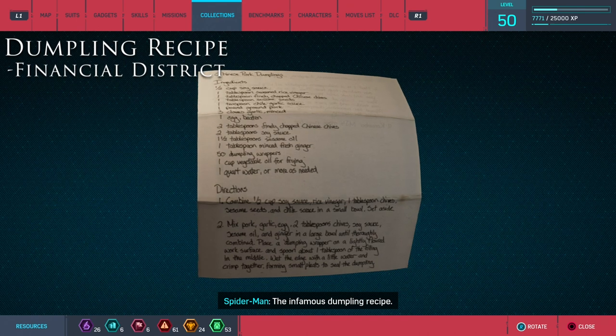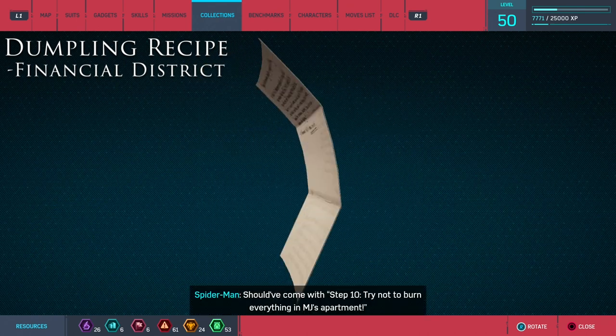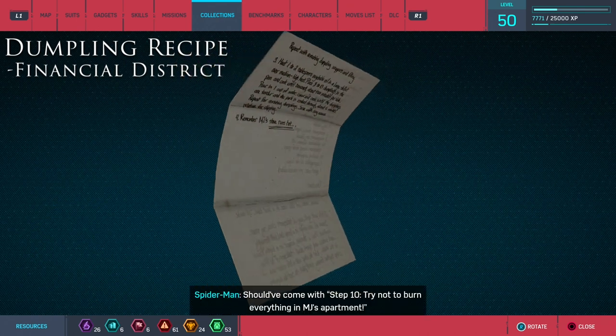The infamous dumpling recipe. Should have come with step 10: try not to burn everything in MJ's apartment.